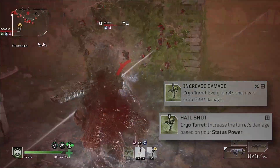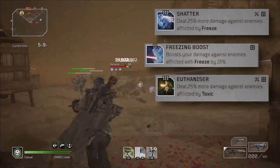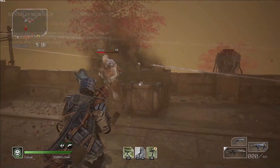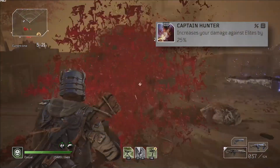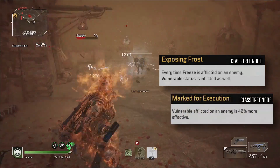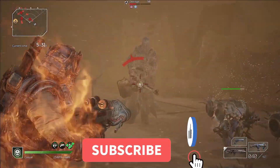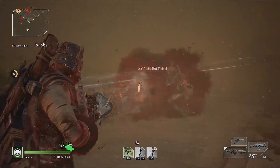Damage to enemies afflicted by freeze and toxic is buffed by Shatter, Freezing Boost, Euthanizer, Radical Therapy, and of course by the Borealis Monarch gear set — a spicy 170% damage increase, ignoring any multiplicative effects. Captain Hunter adds another 25% damage buff against leads, while Exposing Frost and Mark Throw Execution from my class tree add another 35% damage buff. And yes, our turrets do pack a punch.